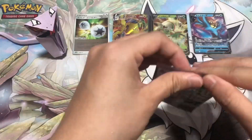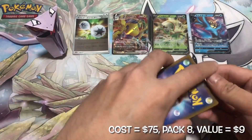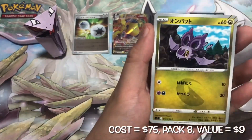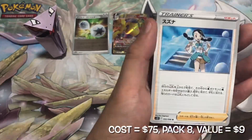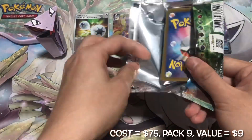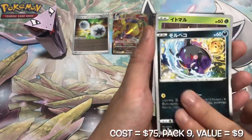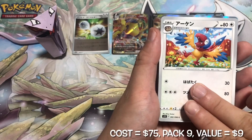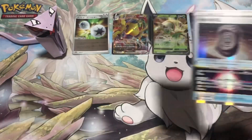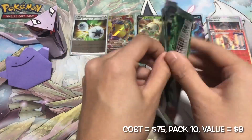Another Generation 1 Pokemon — we have the Rapidash V holo. First time seeing a trainer card with V-star power. Another purple Pokemon, Ditto, is here for the second part of the opening.